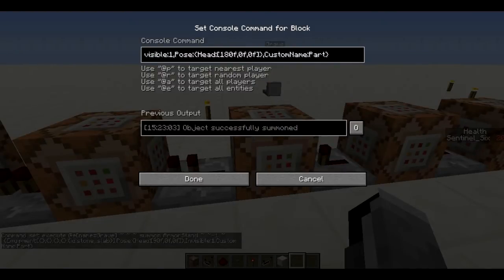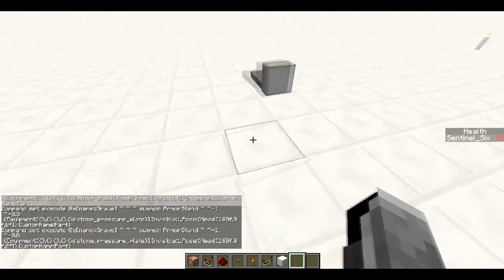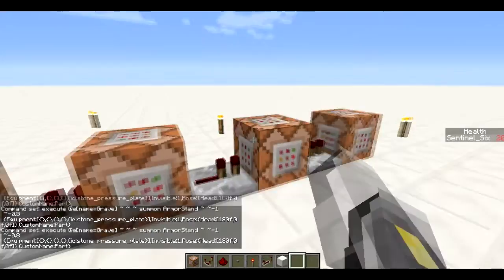The stone slab appears smaller because it's on an armor stand. The next one has a head rotation of 180 degrees so it's closer to the ground, though getting it exactly on the ground just wouldn't work perfectly. This one uses a stone pressure plate instead, and with very specific coordinates I can get the placement right. The stone pressure plate is invisible with the head pose at 180 degrees to keep it close to the ground, named 'parts'. There's also an identical command with a different Z coordinate for the second stone pressure plate.